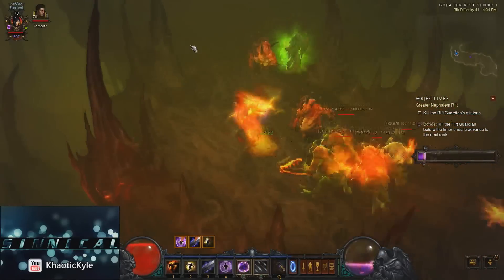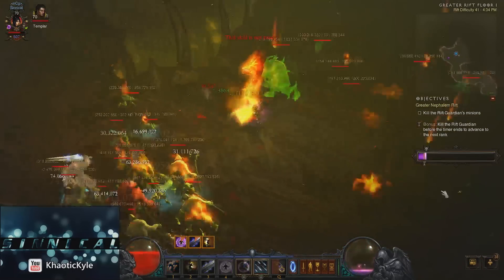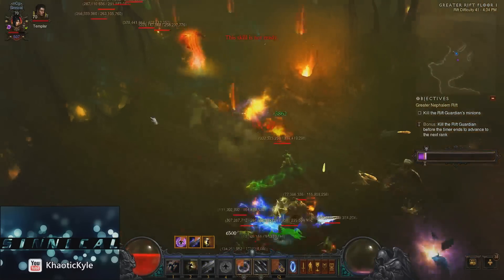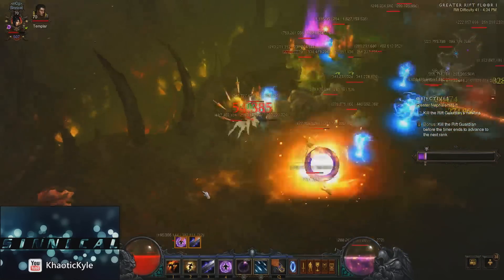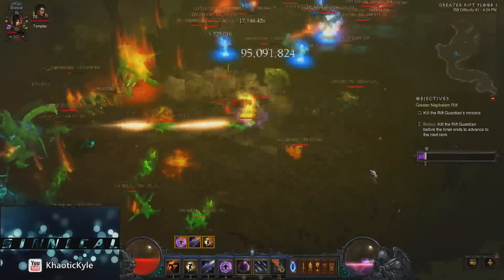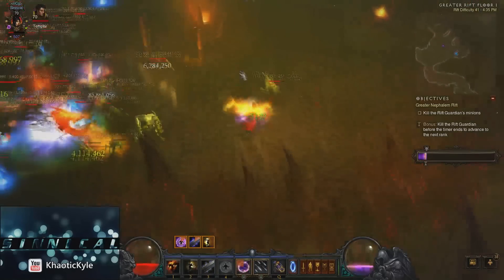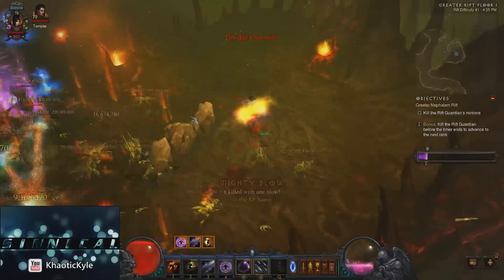For hardcore, it's not super aggressive like softcore where you can just dive in headfirst. On hardcore, you're going to have to kite back a little bit because of the risk of dying. But with the play style, defensive gems, and the setup that I run, I don't really worry too much about it. You do have two proc passives — Unstable Anomaly, which procs first and has only a 60-second cooldown, as opposed to Firebird's, which is a five-minute cooldown.